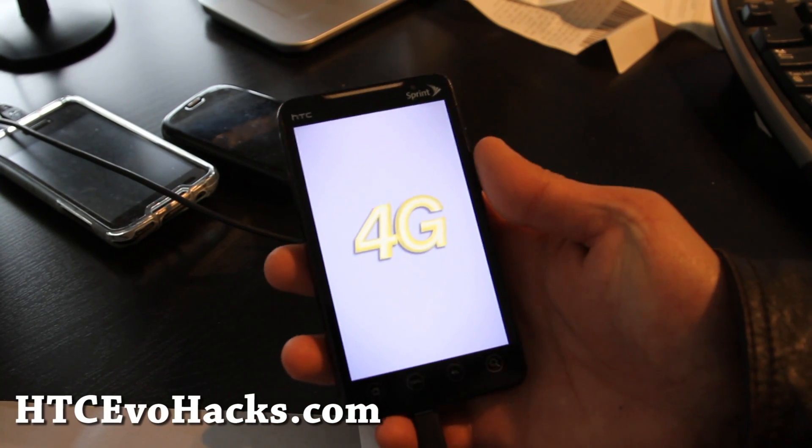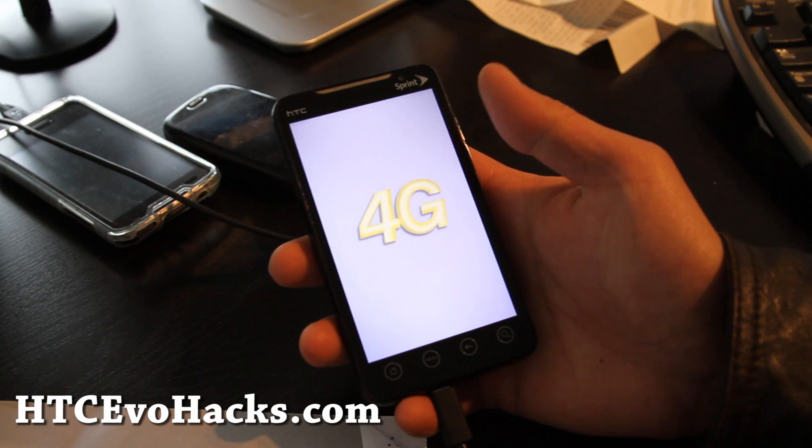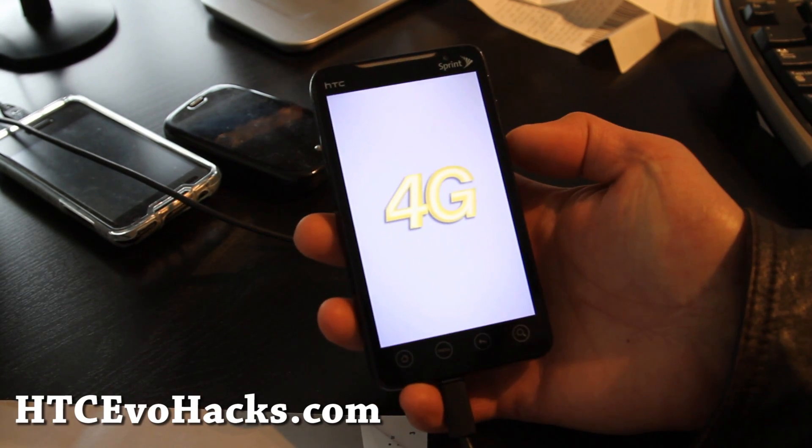So I've got the default boot-up animation screen for the Mist Me ROM. I think it's basically based on Android 2.3.3, which I like.